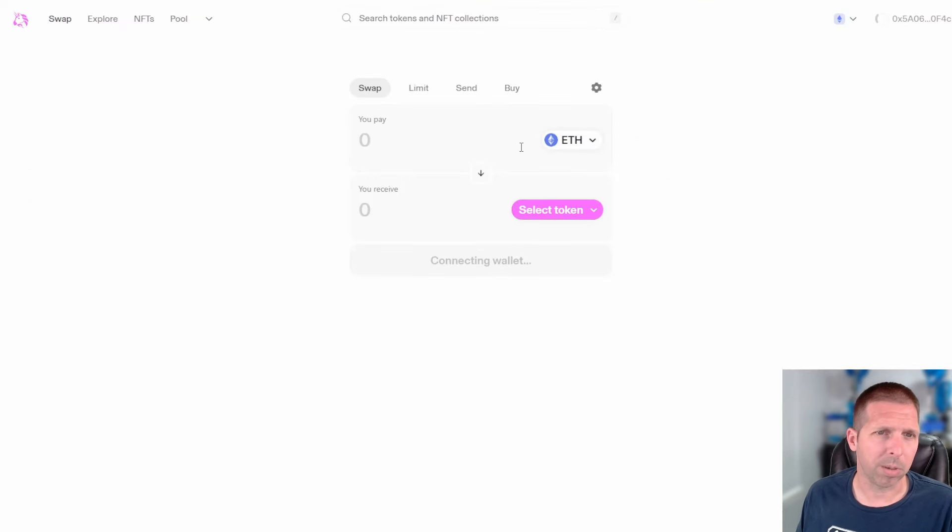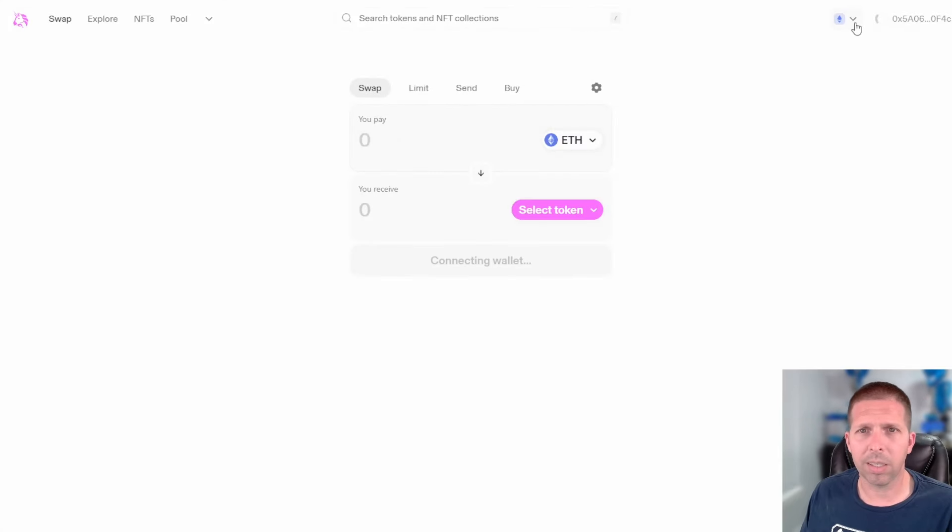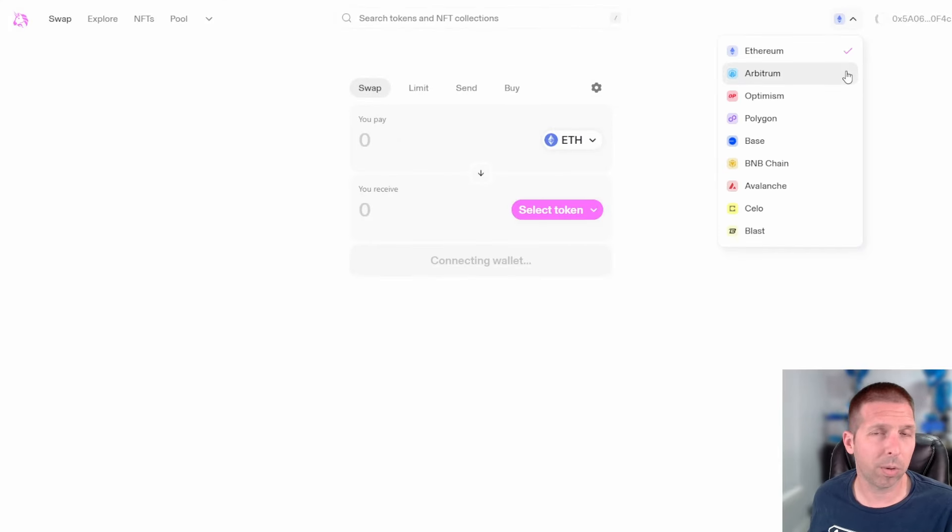Same thing with Uniswap — not a whole lot of pizzazz here, but you've got their swap. Uniswap is multi-chain: all the chains are right here. The other two were singular — Aerodrome was Base and Velodrome was Optimism. Uniswap however covers all the chains in Layer 2: Ethereum, Arbitrum, Optimism, Polygon, Base, BNB Chain, Avalanche, Celo, and Blast as of now, probably going to add more in the future.